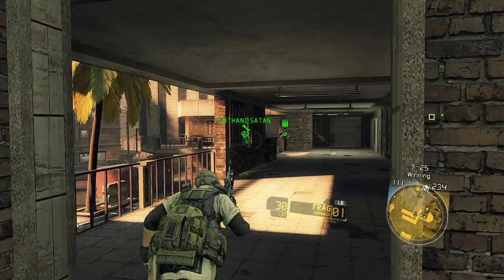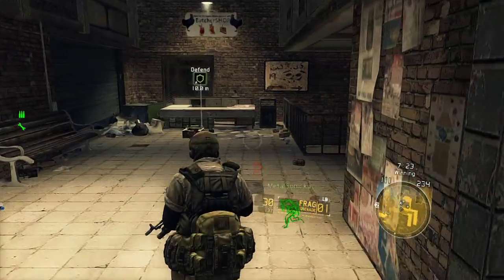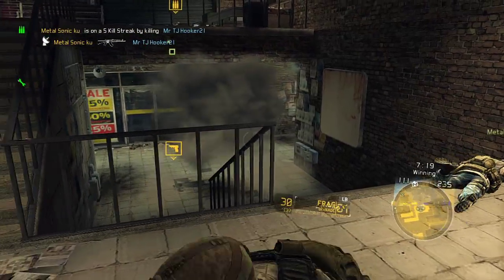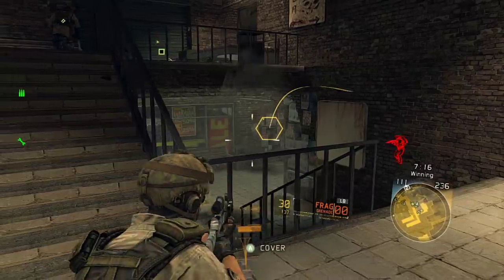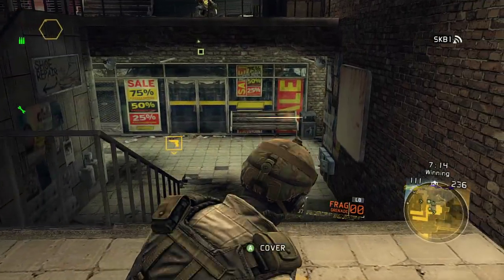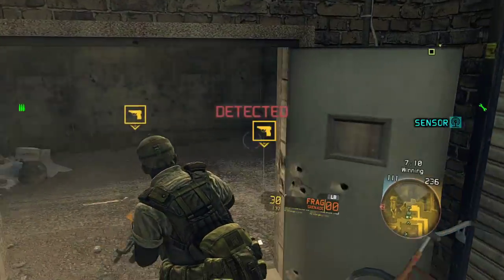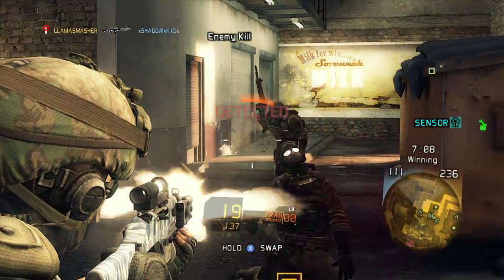Again, this goes back to being patient. We've taken the objective — there's no reason to run around kill-whoring and being in their spawn, pushing them in and giving them an alternate spawn location. One of the most frustrating things I find is that teammates, when you're dominating like we are in this game, want to push into the enemy spawn.